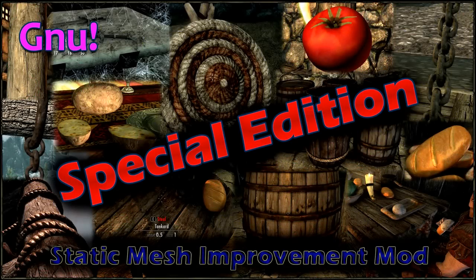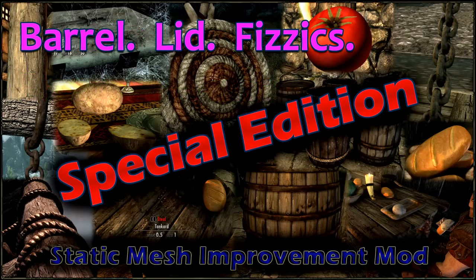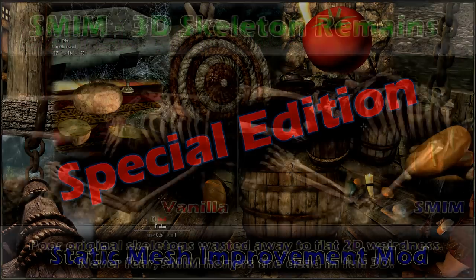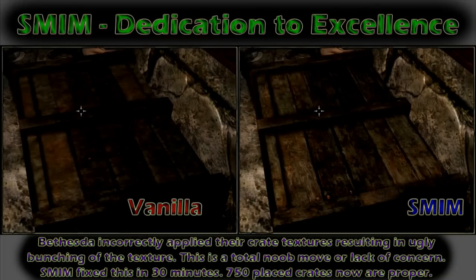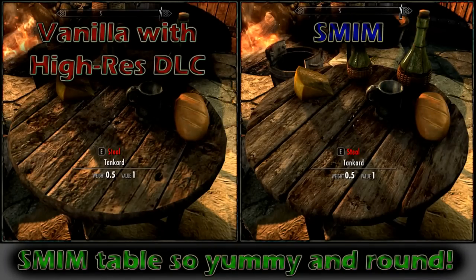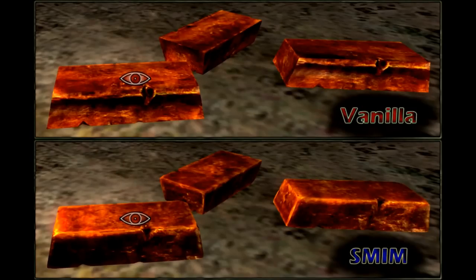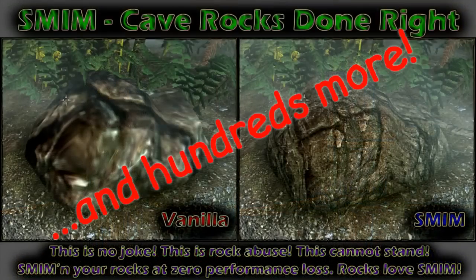SMIM provides new immersive experiences! Barrel-lid physics! And there's a thousand other meshes improved, so that's pretty cool too. Check them out! Skeleton! Chains! Wall! Carriage! Casket! Smelter! These are going way too fast to see! If you want to see more, go to the Nexus page — there's 100 images and more.